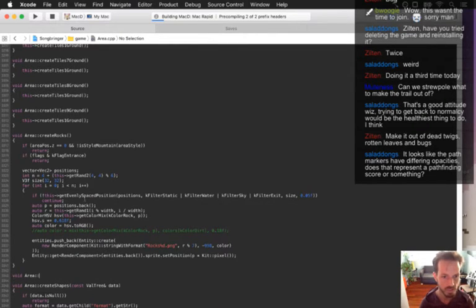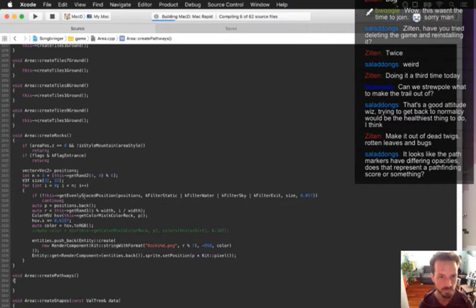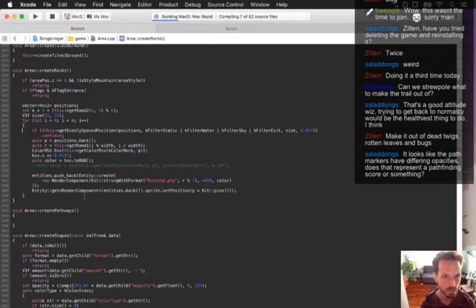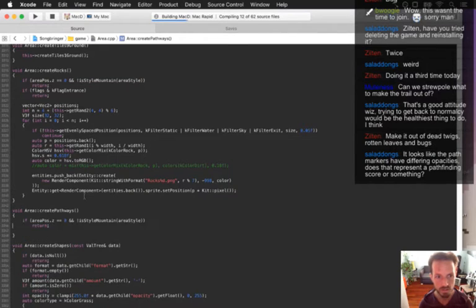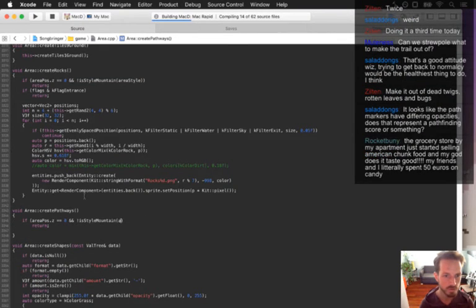Void area create_pathways. Pathways for now are only going to be on the overworld, so this will return if it's not the overworld.